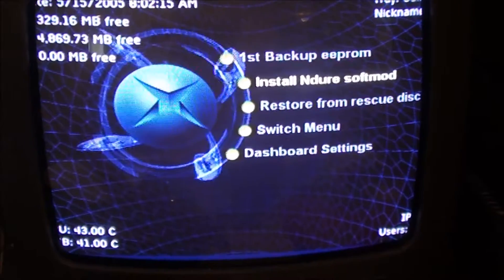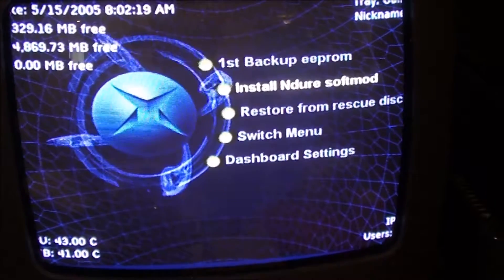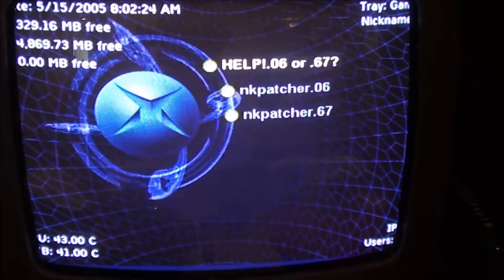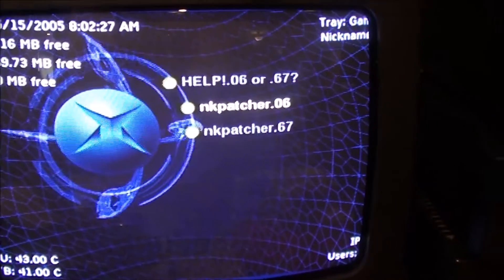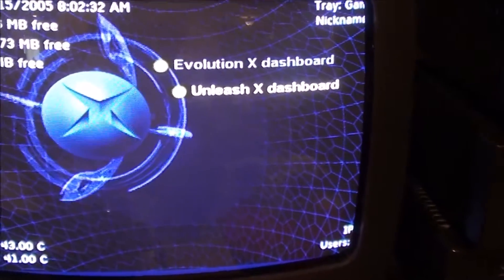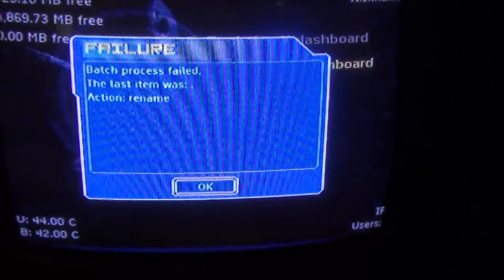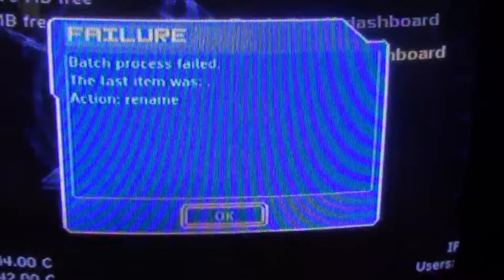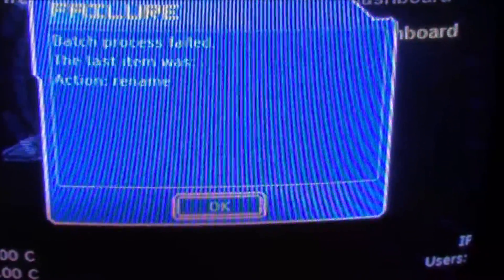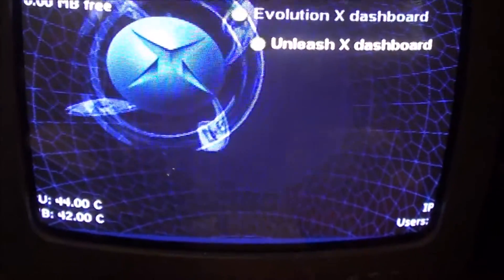Okay guys, I just want to show this — I just came across this. If you get a certain error while modding with Splinter Cell, the game, if you go to insert the soft mod, Evolution X, go down to Unleash X, and if you get this error right here — which is the batch process failed error, last item was .action.rename — so if you get that error, I'm going to show you how to fix it. It's actually pretty easy to fix.